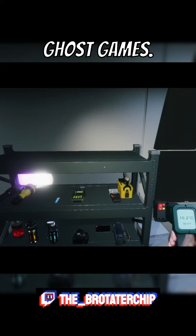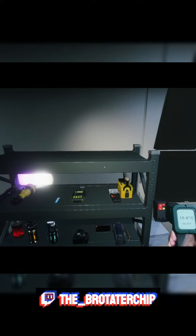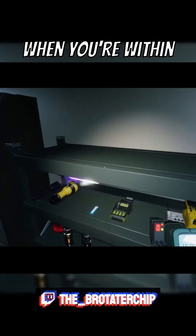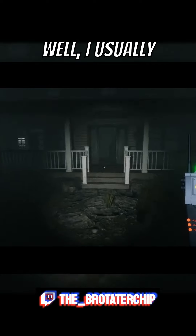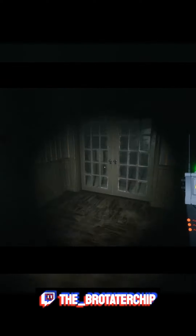In Ghost Watchers, the ghost doesn't have a favorite room like it does in a lot of other ghost games — it has the opportunity to roam around freely all the time and will not stay in one room. So you can only get the correct ghost temperature when you're within the vicinity of the ghost, but you can't see the ghost. So how do you know when that is? I like to take the EMF reader, and once I get an EMF reading I know I'm somewhere near the ghost.